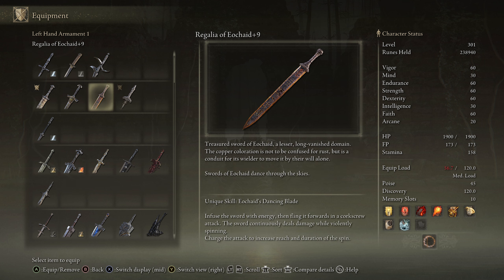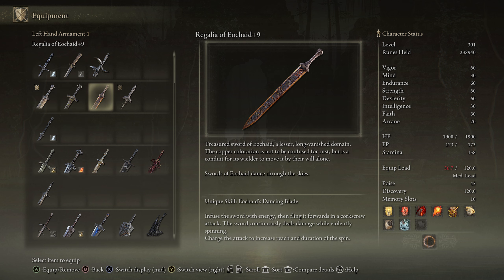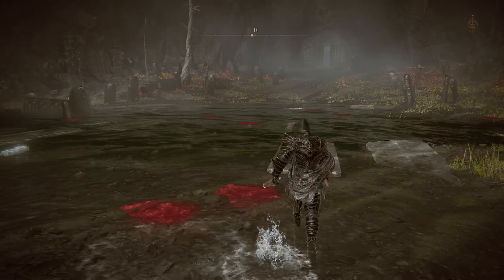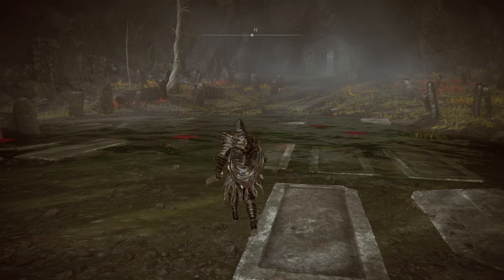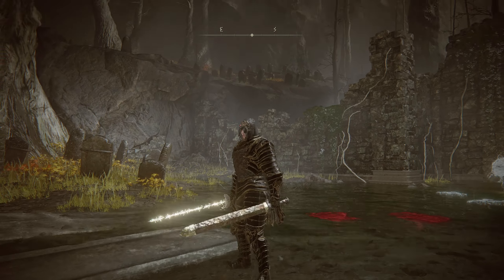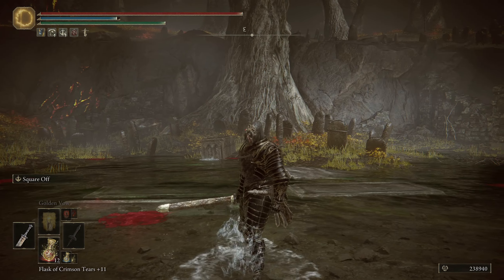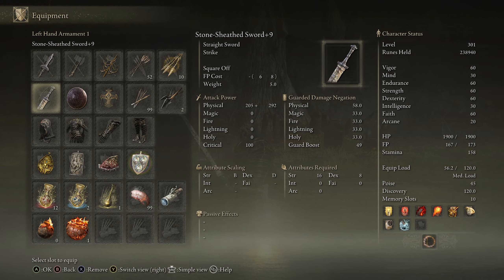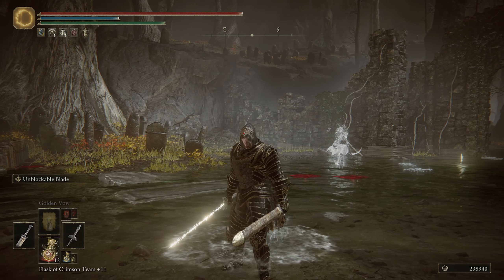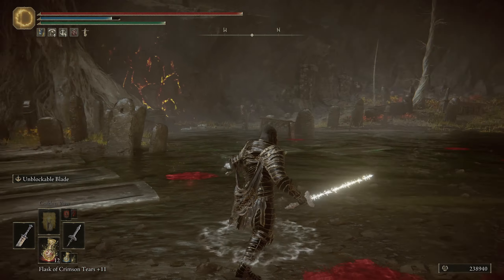While the Stone Cheese Sword doesn't look that impressive, I love running dual short swords. I actually did a playthrough in the regular Elden Ring using the Regla of Ecoloid and another short sword — dual short swords have an awesome moveset. I decided to go with a holy-type build, pairing it with the Coated Sword.